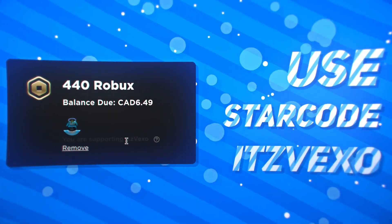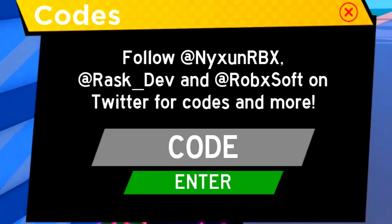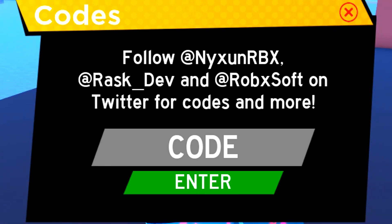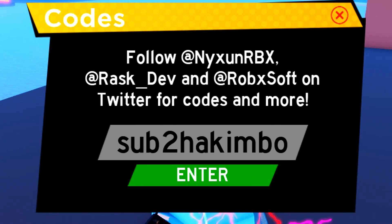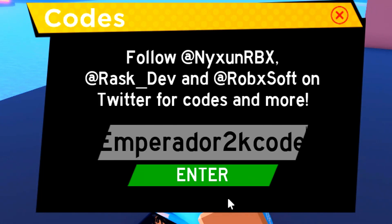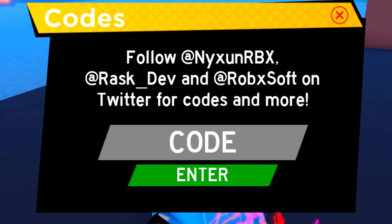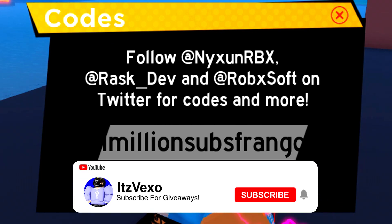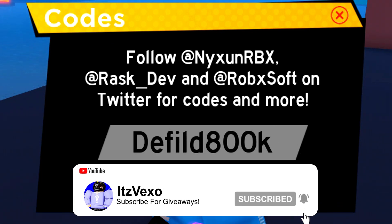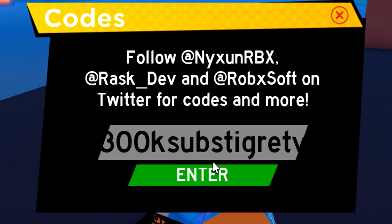Alright guys, I'm just going to get stuck into all of our codes because we do actually have quite a lot of codes. The first code is going to be 'sub2hakimbo' — we got the code. 'Parador2k' — got the code. 'Bloodline fixed' — wait, that one might be expired. Yeah, don't redeem that code, it's expired. We got the code 'million subs', 'angle d field', '800k', '300k subs', 'tigret tv'.